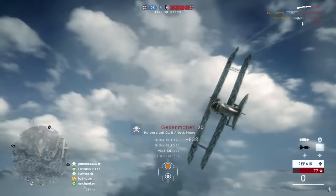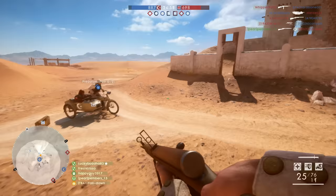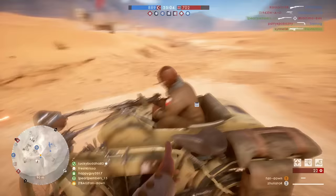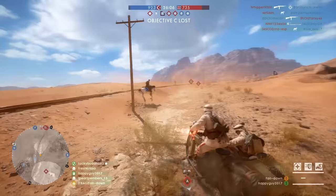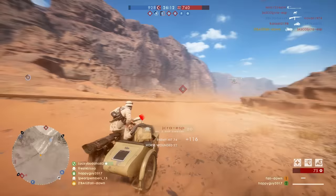The first vehicle on the list is the sidecar. This is not really a surprise, as this vehicle doesn't really have any purpose besides getting from point A to point B quickly. You do have the option to roadkill people, which is absolutely hilarious, but overall you are exposed, and the vehicle physics in Battlefield 1 make fast-moving vehicles hard to control, so that's why I rank it the worst.